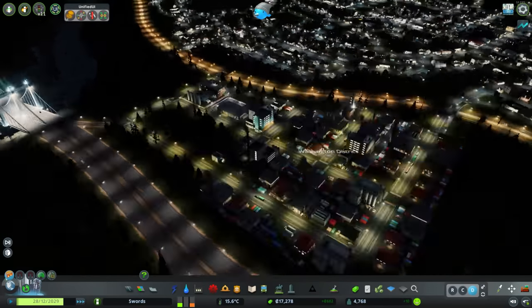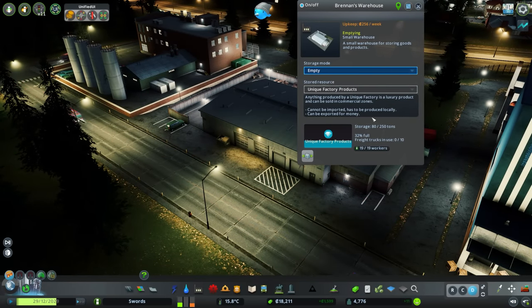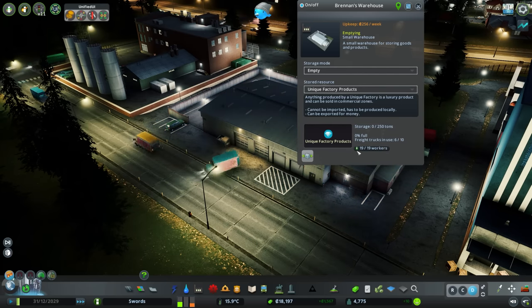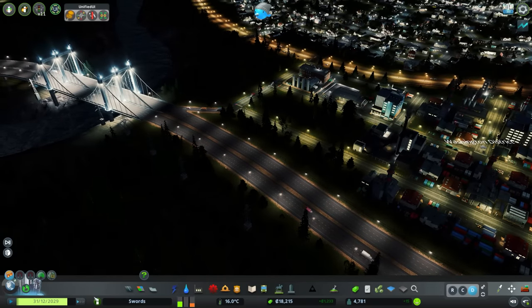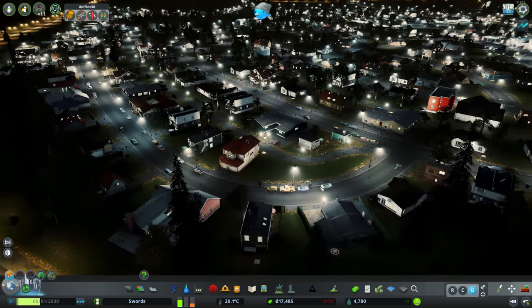Let's speed up time through the night. We're at 80 tons of storage — let's empty this out and watch all the trucks leave with our produce. Six trucks in use, excellent. Now we'll switch it back to fill. It'll take a while — we saw it took multiple weeks before — but this number should jump up rapidly. The weekly income figure isn't most accurate because when we make a big sale it shows that day's income extrapolated for the week, then falls back to normal.